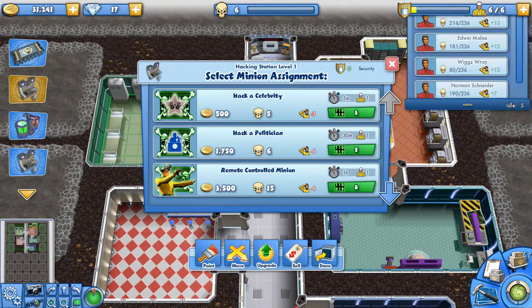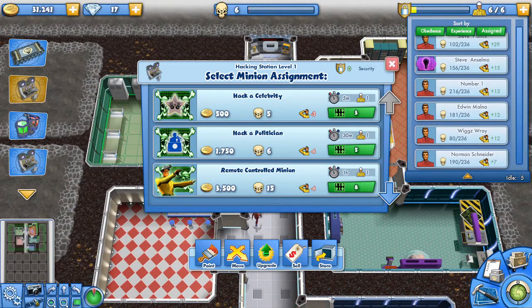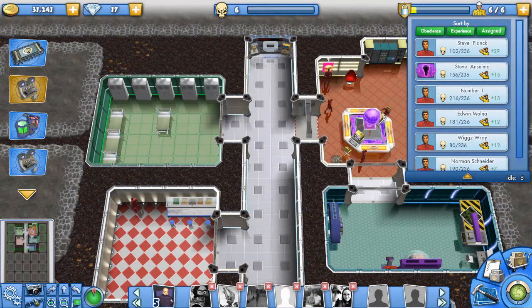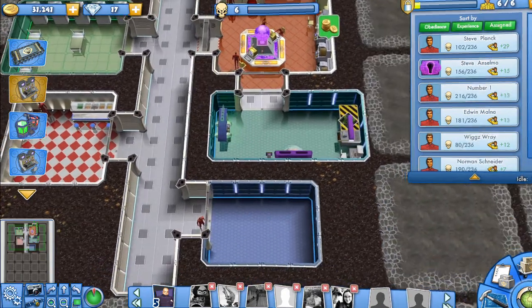As you level up you will unlock new rooms, for example a laboratory or chemist, where you can craft special items which are needed for more specific missions. And of course, successfully finished missions will bring money which can be invested into something new or something more progressive.